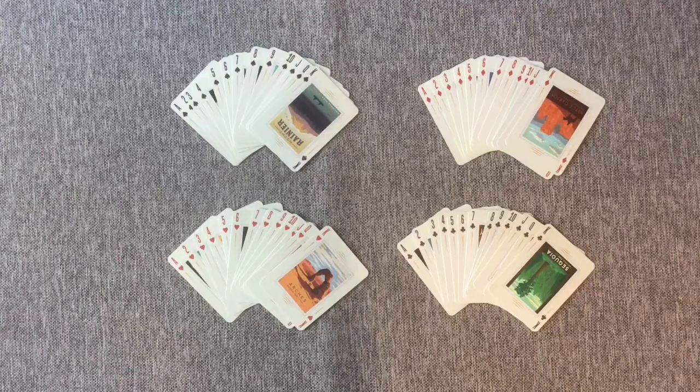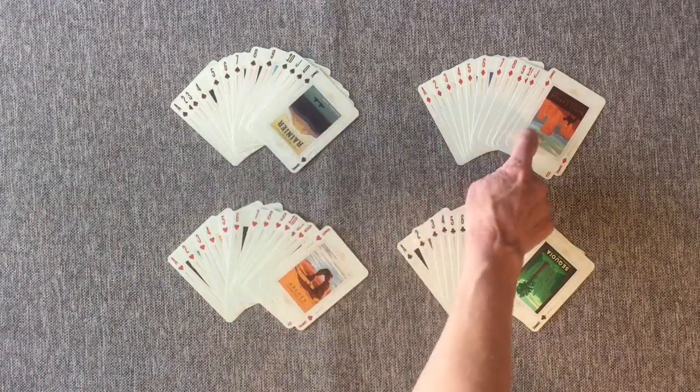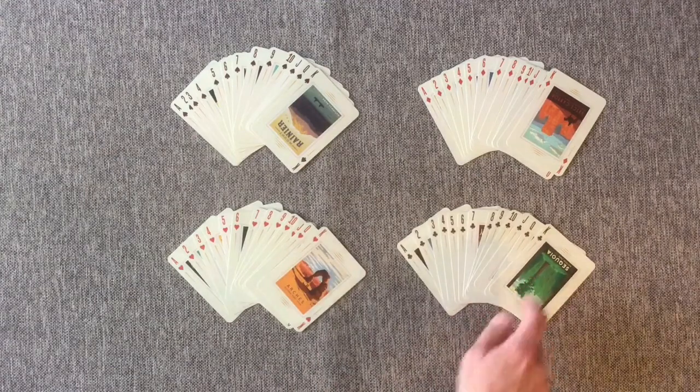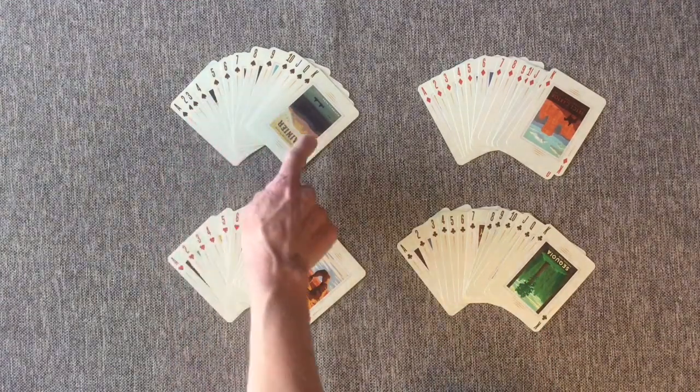Let's start with the basics. In a deck of regular playing cards, there are 52 cards, and those are made up of four suits: the spades, diamonds, hearts, and clubs. Each of these has 13 cards from Ace all the way up to King.